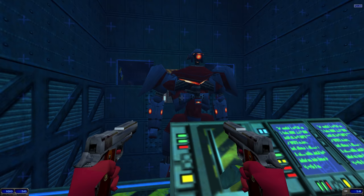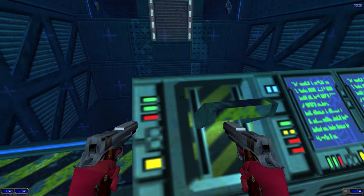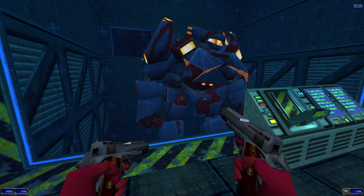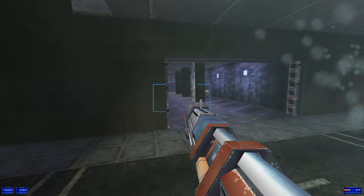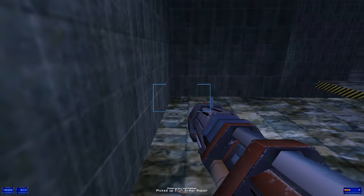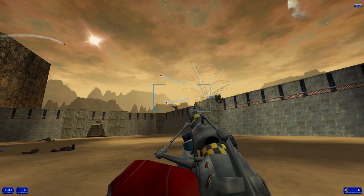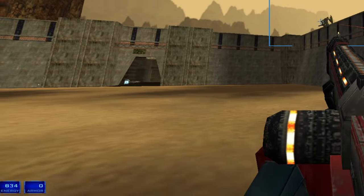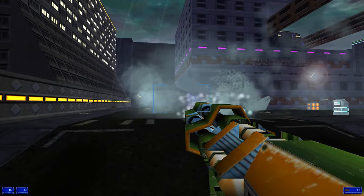Shogo has a very unusual combat system. Enemies sometimes drop health and armor, you can find goodies in crates, hold lots of weapons — all that good stuff. But when you shoot an enemy, every so often you'll get a critical hit. I'm pretty sure it's completely random. Besides doing a lot of damage, it also restores some of your health. This system allows you to last longer in fights where you'd usually end up dead.